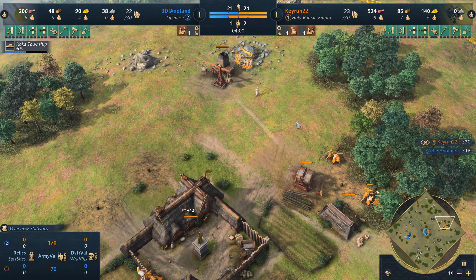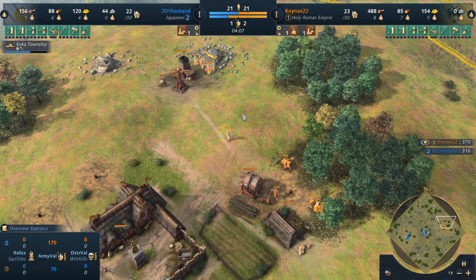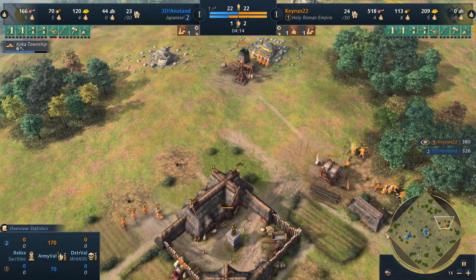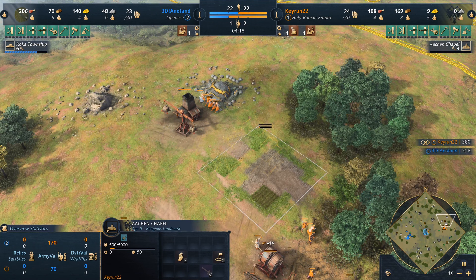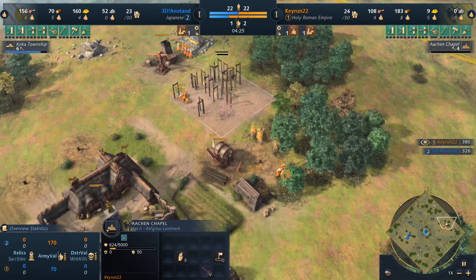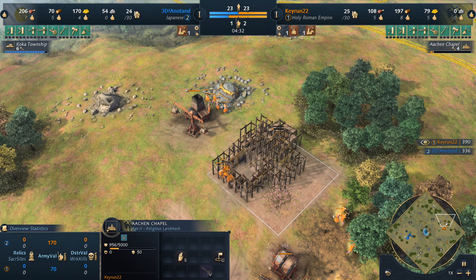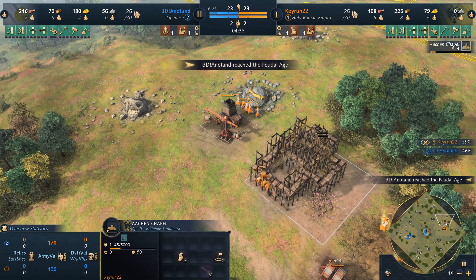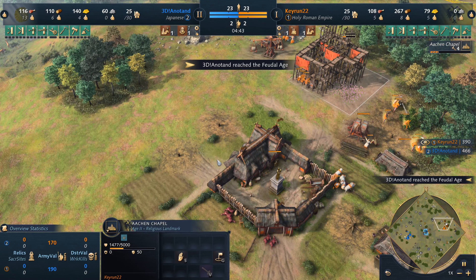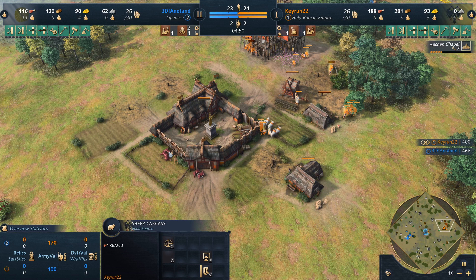Even right now, Anatan is more than halfway done with his Koka Township to get into Feudal, while Kiran is just about to start his. The Aachen Chapel placement - you know what, that's actually not bad. I like it, I'm okay with that - that's a good position. It doesn't show us the radius like it does with the Meditation Garden or other landmarks, but this is a solid position - he's gonna get full wood, stone, and gold.